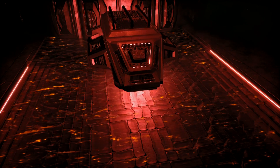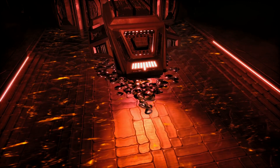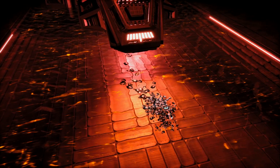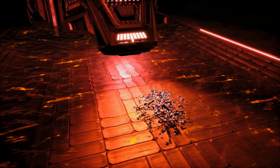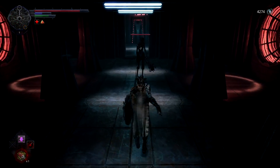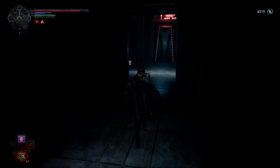Most Souls-like games are set in some kind of medieval or fantasy setting. Hellpoint goes in the opposite direction with a sci-fi setting in space. Aboard the derelict space station Irid Novo, you awake as a created entity ordered to do the mysterious author's bidding. A catastrophic incident known as the Merge has blended multiple realities, unleashing horrifying enemies and twisted creations across the station. Your goal is to find out the series of unholy events that led to this disaster.